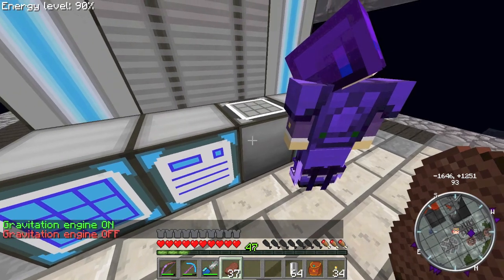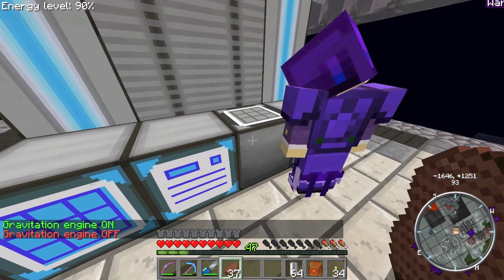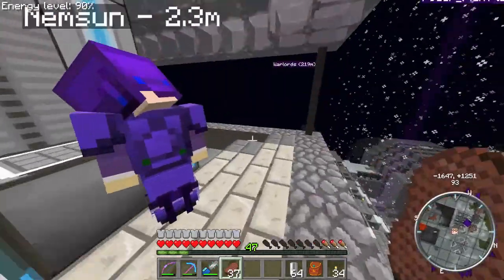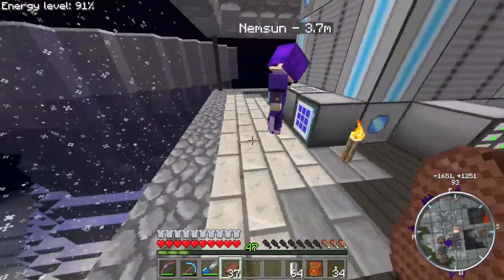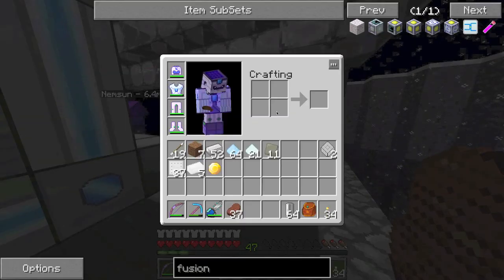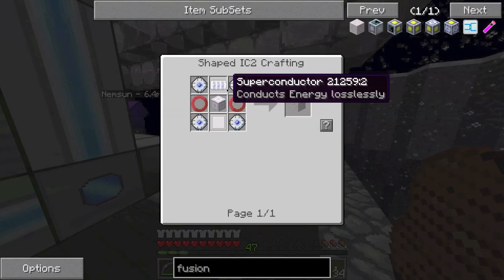They should be fine — everything else works with empty ones. The energy flow circuit, though — doesn't have a charge, does it? No, it doesn't. So it might be that it needs to have the power in the crystals first.